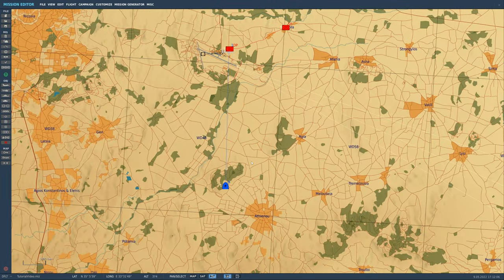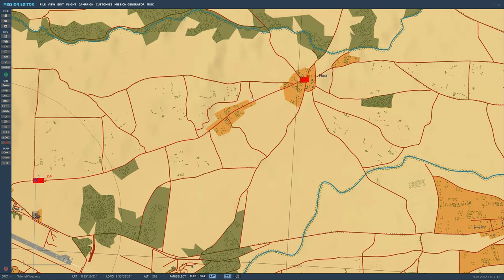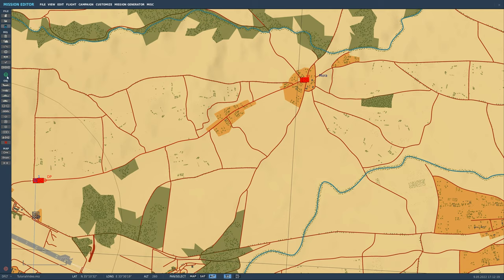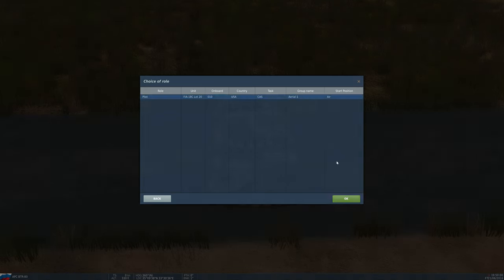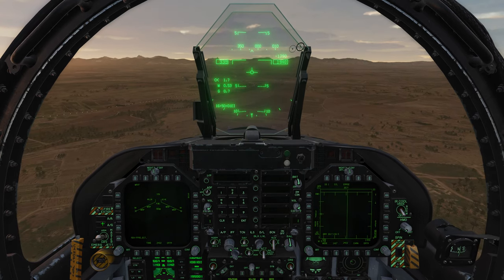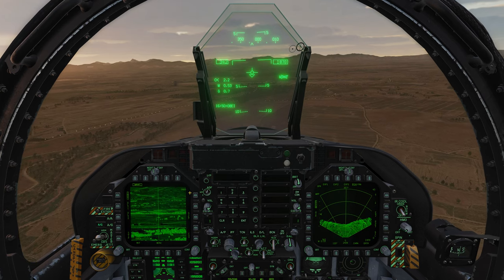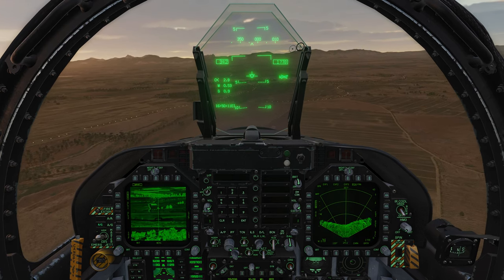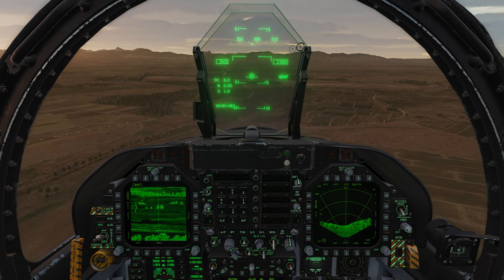Hit Ctrl+S to save. So what we've got is: if we take out one of these vehicles, it gives us 100 points, and as long as we get more than 50 points the QRF activates. I'll hit save, hit Fly, then Start. Not using head tracking or VR for this explanation — just hit OK. Now I'll go into my Mavericks, hit air-to-ground, labels are on so I can see what I'm doing.